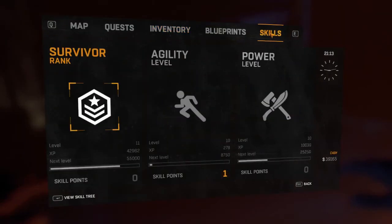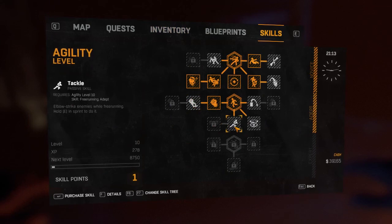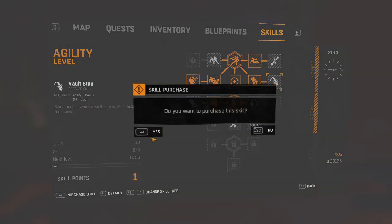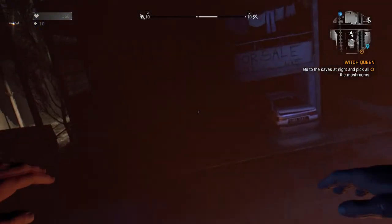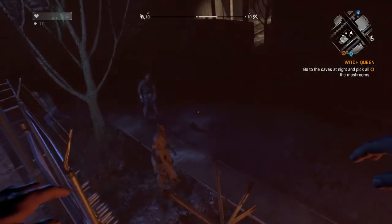We also have a skill point to use that I got while I was running around. Let's look at escape tackle and vault stun — vault stun seems like a good one. Oh, that's actually the one we originally got.